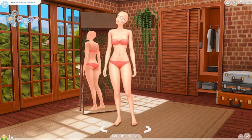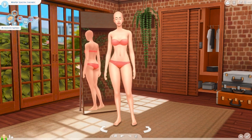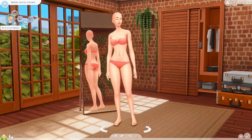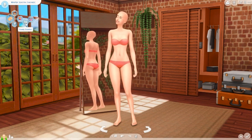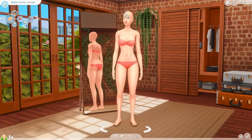So here we are with my sim. Her name is Winter Season and she has the Mount Komorebi Sightseer aspiration. Reason being it's basically winter there, so I went ahead and picked that. For her traits I went ahead and did Adventurous — which came with the Mount Komorebi pack — and then Family Oriented and Party Animal. Reason being you want to spend time with your family and have great gatherings or parties with your friends.